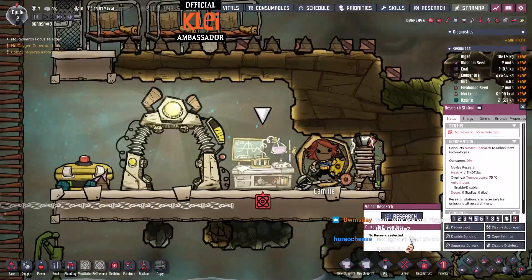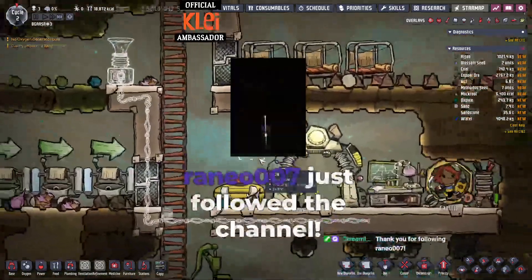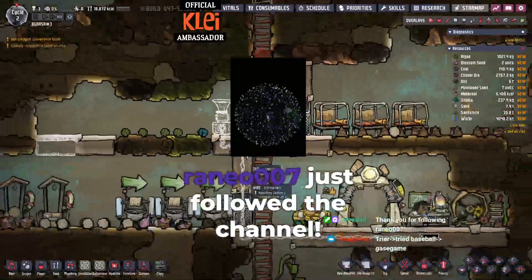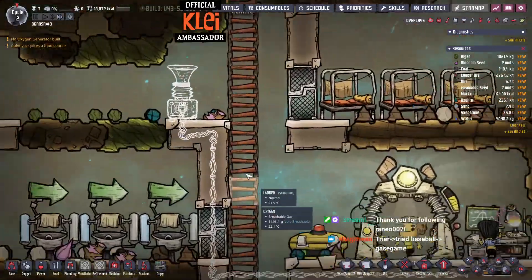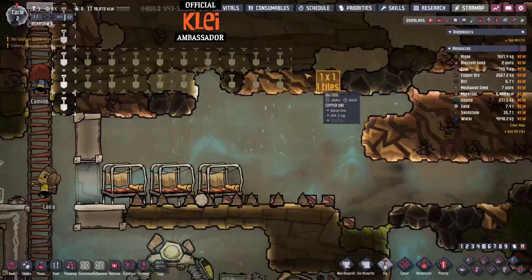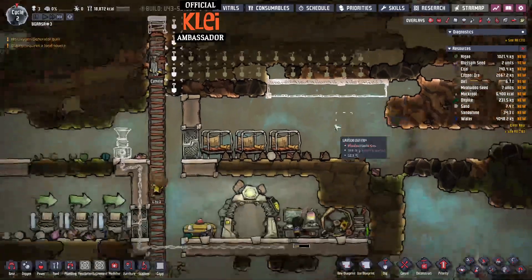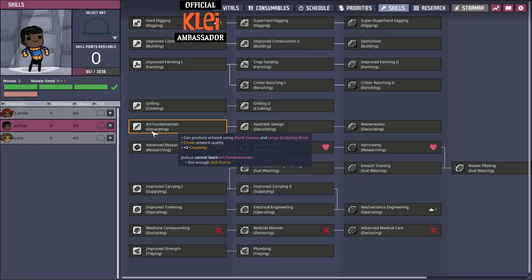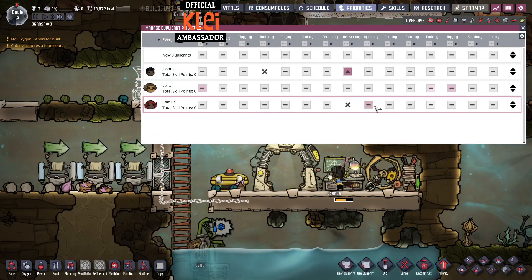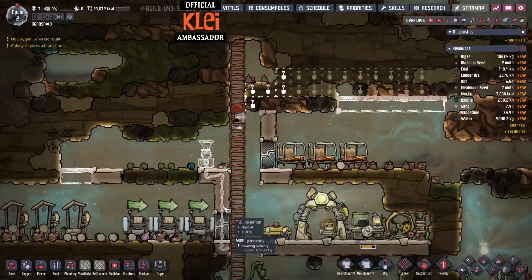Why are you digging the oxalite? Because if you leave the oxalite it only off-gasses into half the mass anyway - so if you dig it, you lose half the mass but it off-gasses into the same amount. That's why you can dig it - you don't lose any oxygen. You will lose some oxalite but that's fine. Skills - we don't have any skills yet. Priorities - Joshua should definitely be doing that.